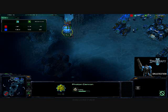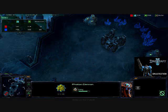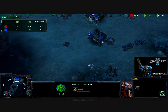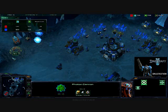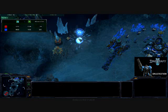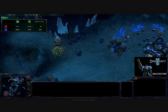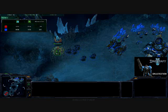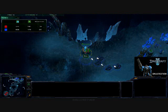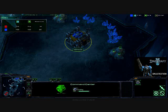He is getting a photon cannon on the other side of my natural there. I see that and I move my Marauders out that way. He is warping in two photon cannons. I stay out of range of the active one — looks like I am definitely within range now and it's still not firing. I see the photon cannon there. I was able to take out the probe and finished taking out the pylon. And now the game starts over. I expand back into my main base.